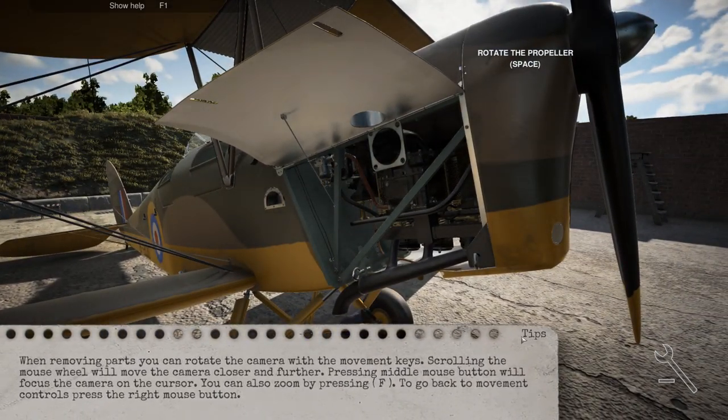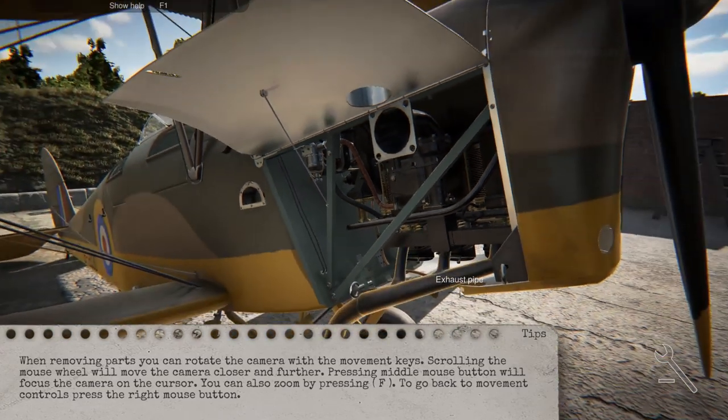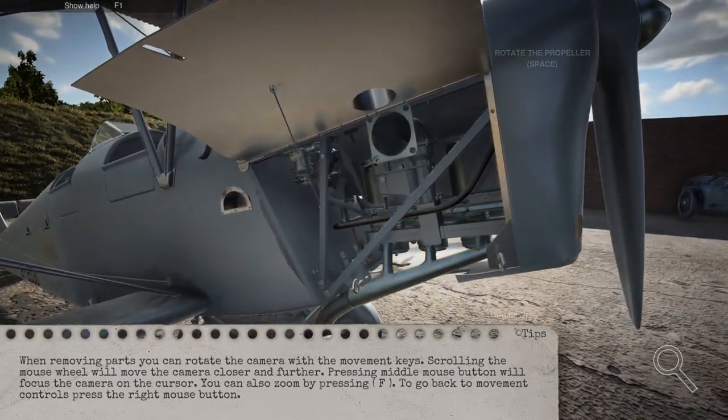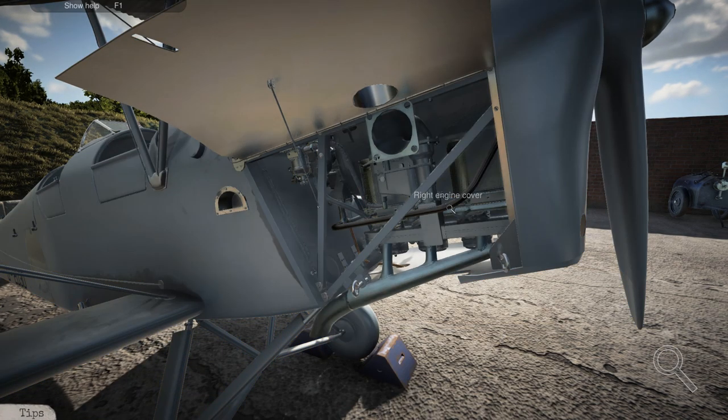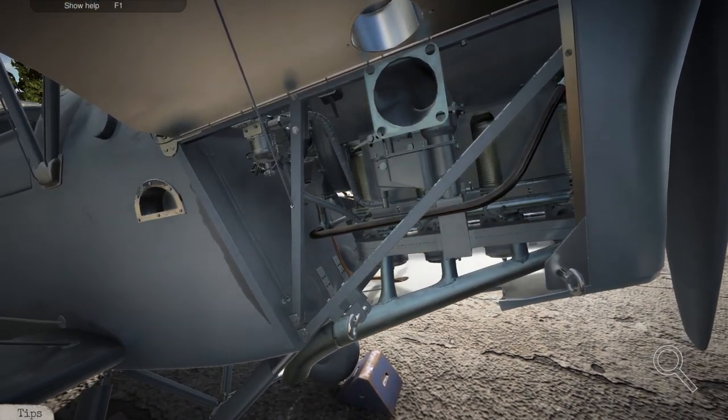When moving parts, you can rotate the camera with movement keys, scrolling the mouse wheel to move the camera closer. F is to zoom, etc. Now we're going to go and have a look for some faulty parts.